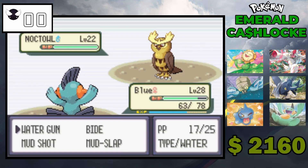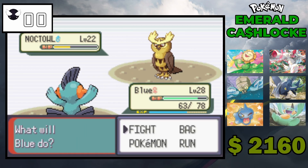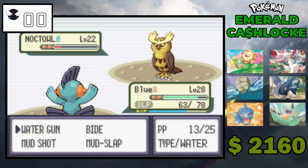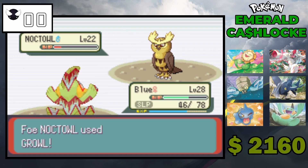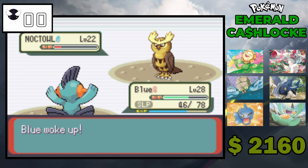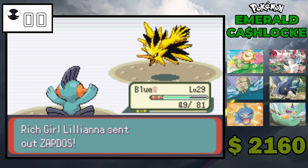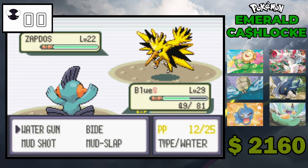Noctowl is also a cool Pokemon — I think it's underrated. Noctowl is kind of the Route 1 bird but also isn't, if you know what I mean. In Gen 2 it is the bird you can catch from the new Pokemon, but you can still catch Pidgey, so Pidgey is still seen as the Route 1 bird for Johto. That's probably why Noctowl is kind of underused.